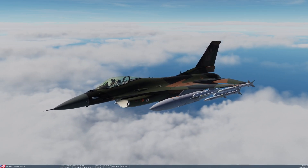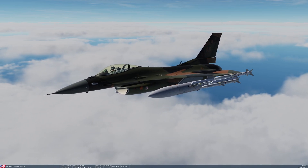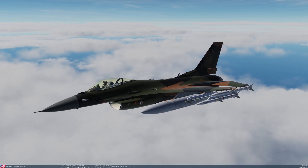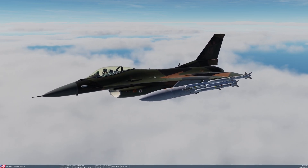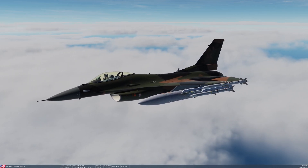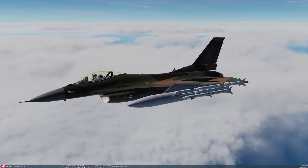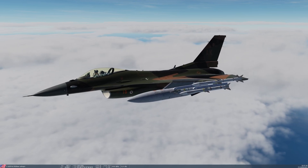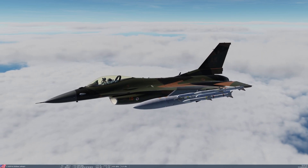I would normally say that between 8 and 10 miles, you're doing pretty good with a Sidewinder. This version is heavily upgraded from earlier Sidewinders — it has a 90-degree high off-bore sight capability. That means its sensor has a really wide field of view, and in combination with the helmet-mounted sight, you can actually launch this missile up to 90 degrees off the nose of your aircraft, which is pretty impressive. This missile also has thrust vectoring controls, so the moment it comes off the rail it can execute extreme turns while still under power, which makes it very, very good for off-bore sight shots.